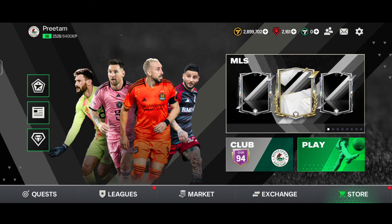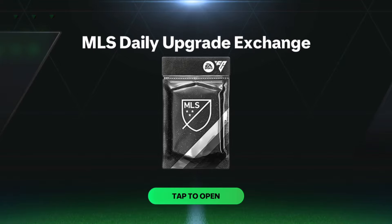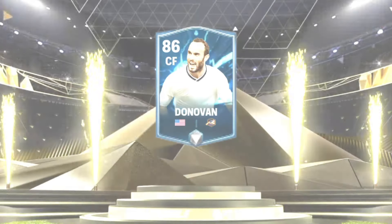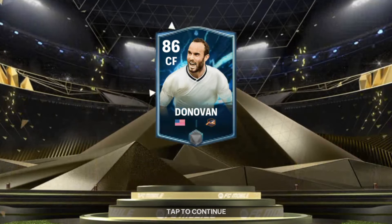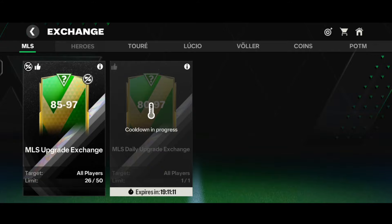We are back in the game. Let's come to the exchange section and do the daily MLS upgrade exchange. We tapped on it and here comes the MLS daily upgrade exchange pack - icons walkout, it's a USA center forward Heroes card. We got the 86-rated center forward, which is a pretty trash pack to be honest, along with two base cards.